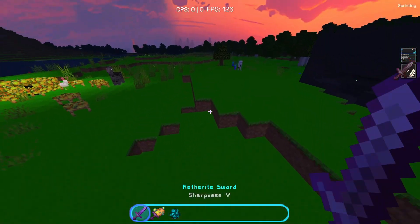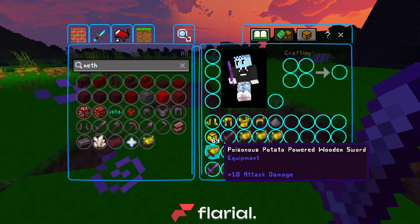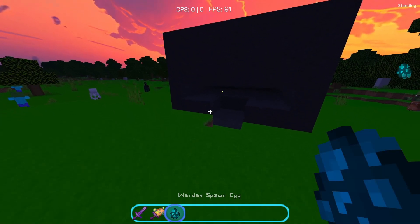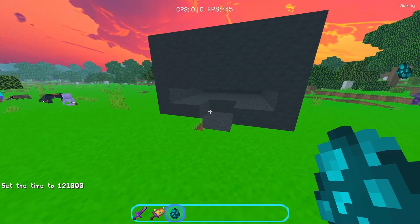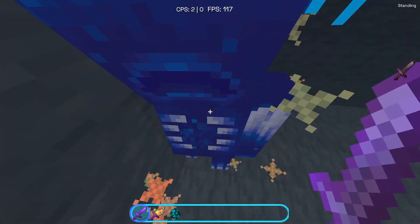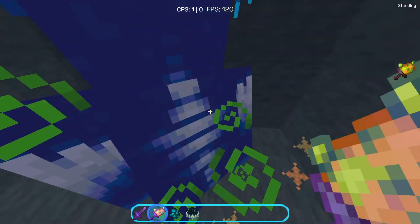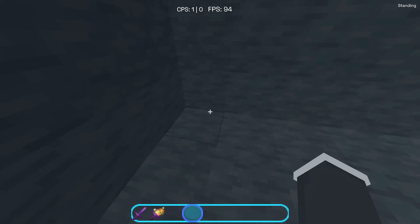And even more impressive — if you enchant them with Sharpness 5, a Sharpness 5 Netherite sword only does 14 damage. But a Sharpness 5 Netherite potato sword actually does 24 damage — a huge difference. To demonstrate: with the Netherite sword it takes 24 hits to kill a warden, but with the potato sword it only takes 14 hits. So that's basically double the damage.